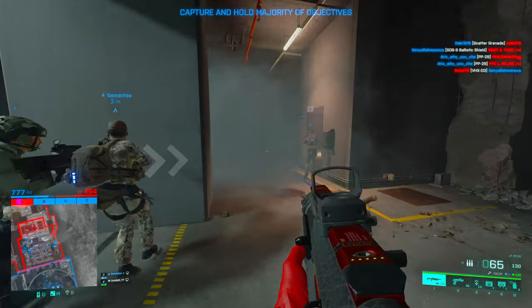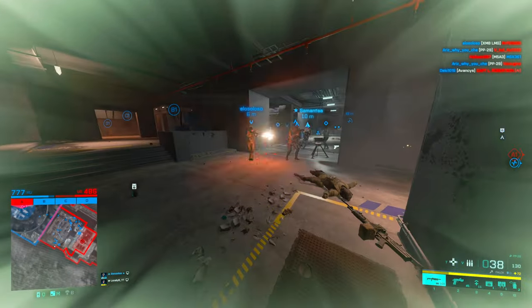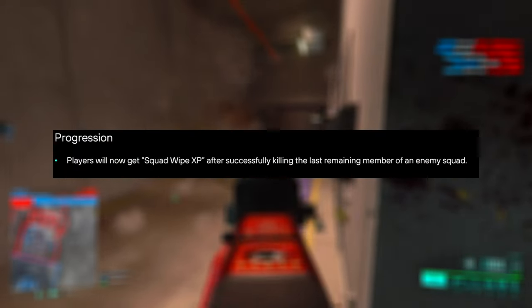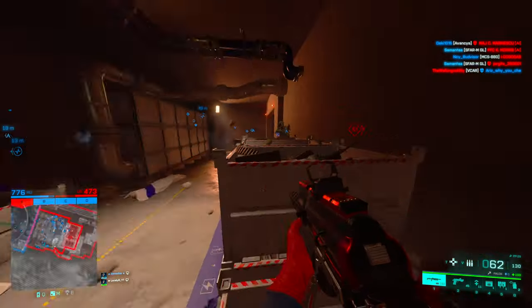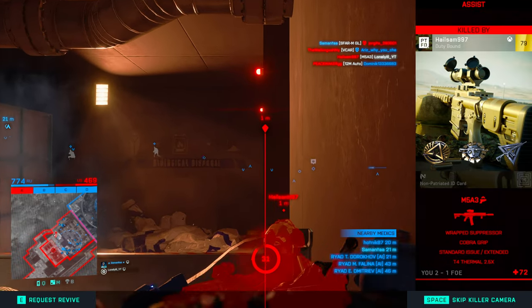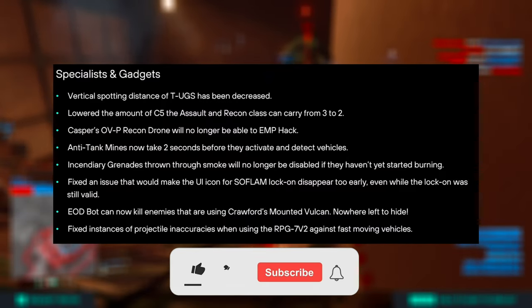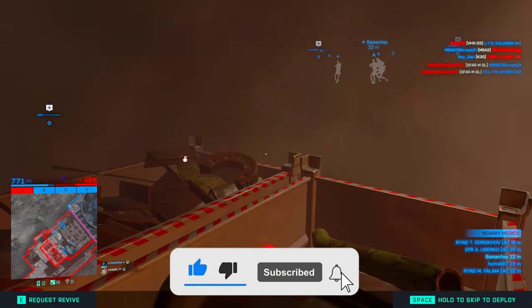I'll put the link to the full patch notes in the description for bug fixes. For progression, you will now get squad wipe XP — if you kill the last remaining member of a squad you get XP rewarded for it. I thought this was already in the game, but apparently not, so that's a nice addition.